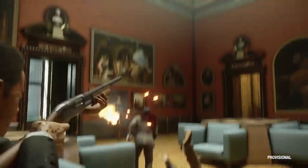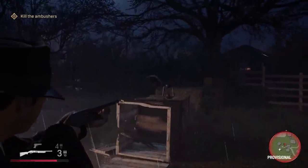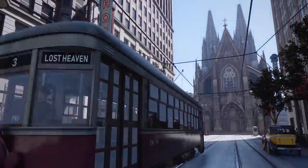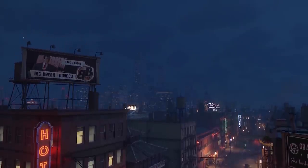Every aspect is reimagined with a new lighting model, materials, motion capture and use of physics. As we sweep through the newly rendered city of Lost Heaven, it's clearly a night and day difference over the original. So how is this achieved? How much of Mafia Definitive Edition is new, and how much of the source is kept intact?